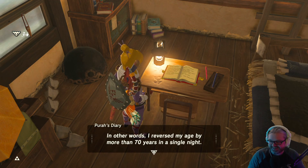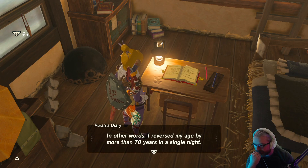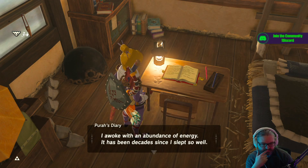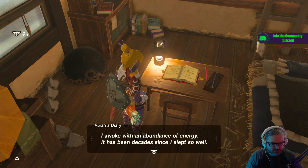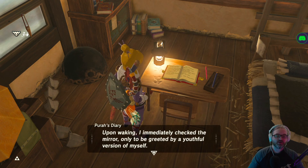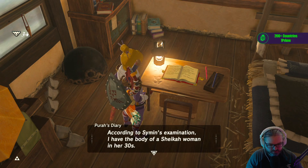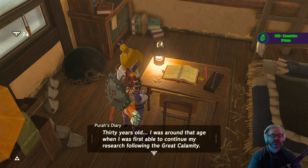Our discoveries were startling: my results were typical of a Sheikah woman in her early 50s — in other words, I reversed my age by more than 70 years in a single night. Oh, she's old! Oh wow. I can only hope I do not awaken to find I have the body of a newborn baby. Day number three: I awoke with an abundance of energy — it has been decades since I slept so well. Upon waking I checked the mirror only to be greeted by a youthful version of myself. In Simon's examination I have the body of a Sheikah woman in her 30s.